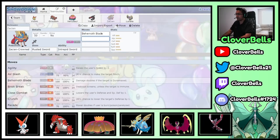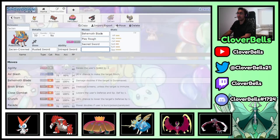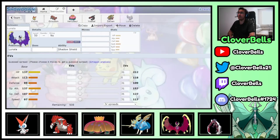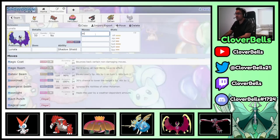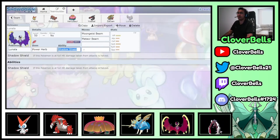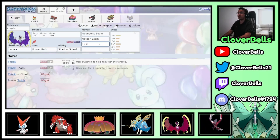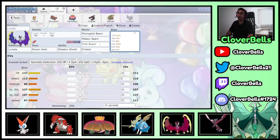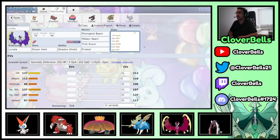Zacian gets Behemoth Blade, Play Rough, Sacred Sword — you need something to hit Melmetal — and Protect. Lunala gets Moongeist Beam, Meteor Beam — you use it against opposing Flying-types like Yveltal or Charizard and now you have a plus one boost so Lunala is free to Dynamax and do a lot of damage — Trick Room, and Protect. I don't like Wide Guard on Lunala, Protect is much better here. You can even lead Yveltal and Lunala, Protect, and if they lead Calyrex Shadow Rider and try to go for Astral Barrage, you just Snarl it — now it's not KOing anything and you're free to get Trick Room up.